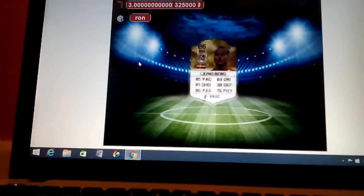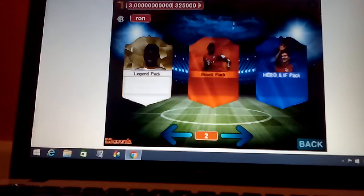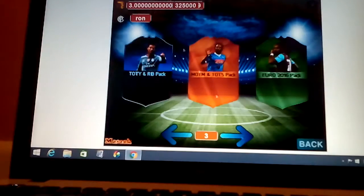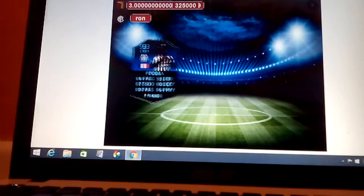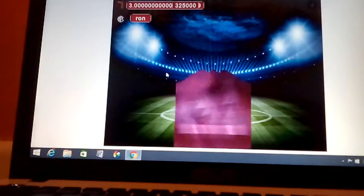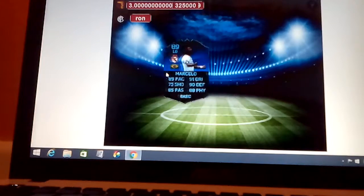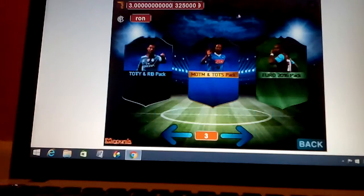Next we're going to open a legend pack. You'd be hyped if it was a good legend — you're still bound to get somebody good. In a minute we're gonna go on a Team of the Year pack. We cannot actually open those because we have to wait for the creator to add them. Team of the Year Pogba — that's decent. I believe I packed Roberto Carlos at school and he goes for about five million. We got the lowest rated Team of the Year though — we're not making money back.